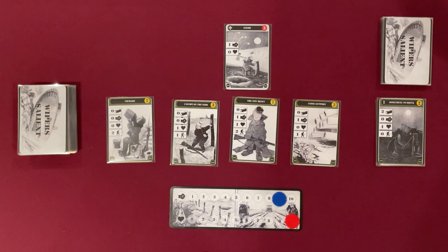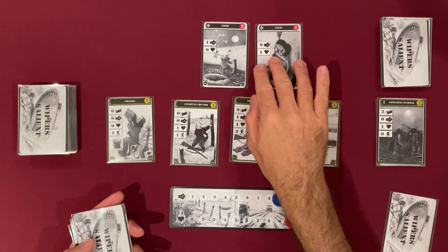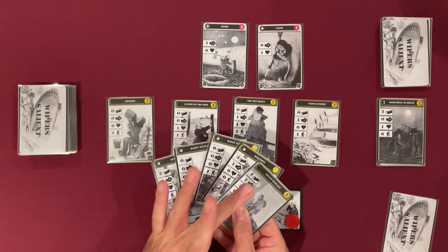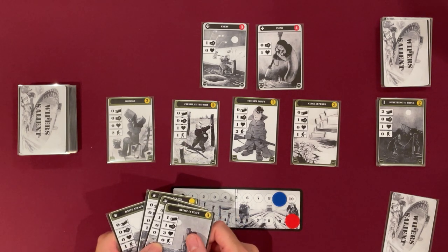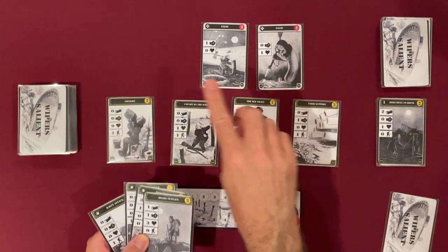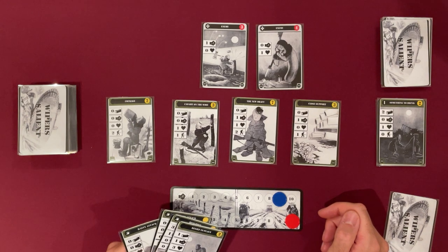Now we draw up to 5 cards, shuffle, and deploy a new enemy. I've got 3, 4, 5, 6 to recruit with. It's kind of tricky because I really want something that's got supplies. If I grab certain cards I'm not refreshing, so I won't get better cards out — it's dangerous to take those because you do want to cycle cards out. I'll take that one.